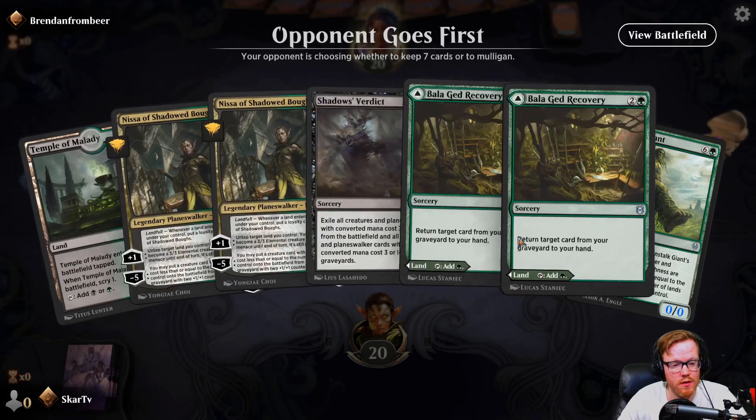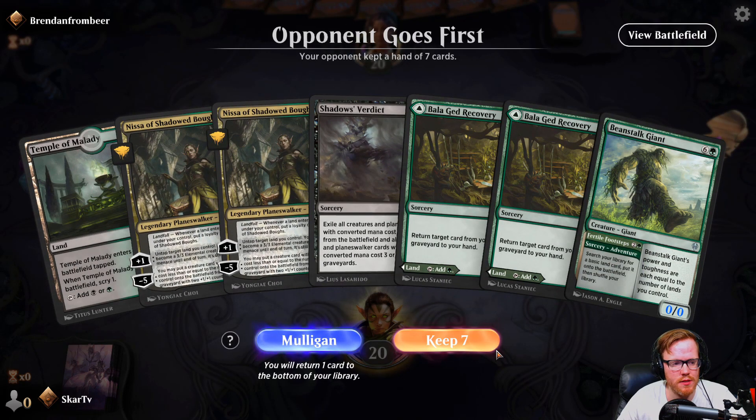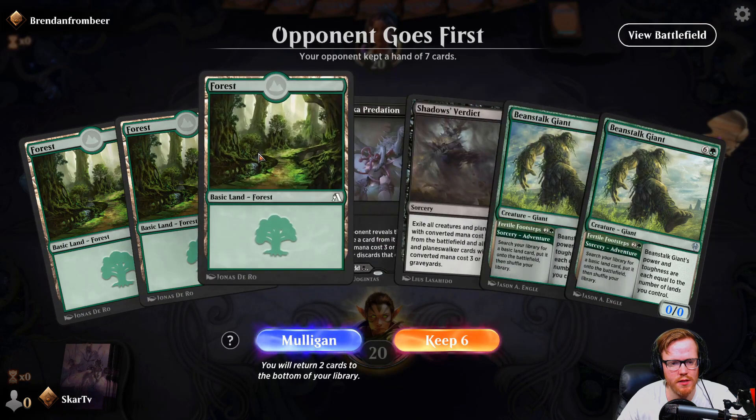The opponent's going first. The land situation's not great and our hand is okay but it's not amazing — it's very top-end heavy, so this is a mull. The new hand is better.